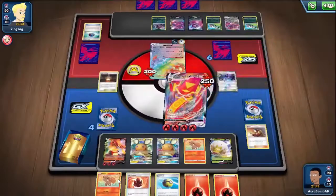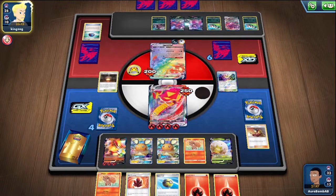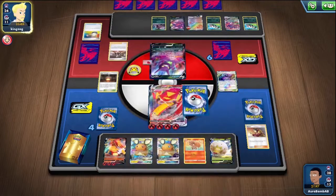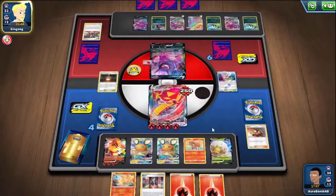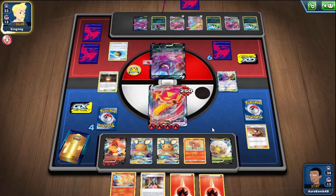I laid into the stream but skimmed through the beginning. We did the Salazzle stream yesterday if you're interested — actually it's up on Twitch if you want to go watch it. I take down stream videos on YouTube because streaming videos on YouTube are bad for channel health. There's a Marnie — which is fine. I love a Giant Hearth into Marnie play because you're just putting energies at the bottom, so who cares. We get Ninetales — we can attach an energy, dump some energies, and attack for knockout.